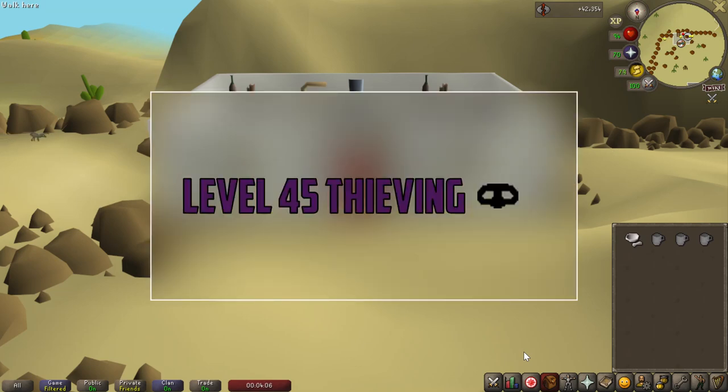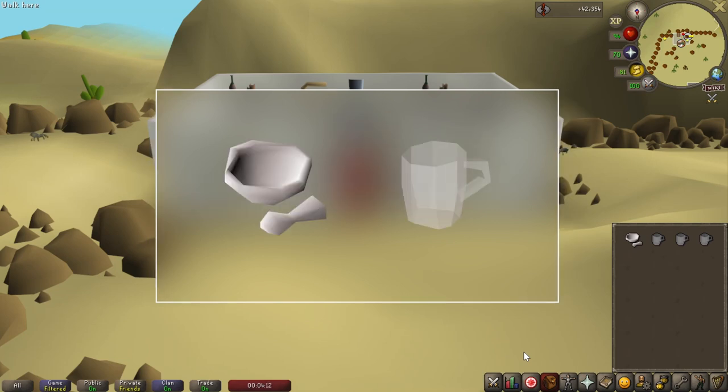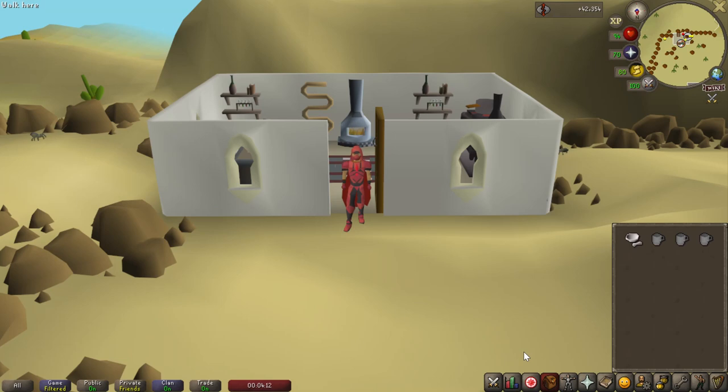To start off, before you can gain entrance to the Autumn Region, you will need level 45 thieving. If you are doing this for thieving experience, you will need to obtain a pestle and mortar and a beer glass. If you are doing this for herbs, then you will not need either the pestle and mortar or the beer glass.